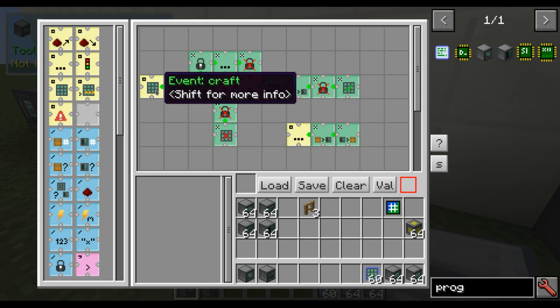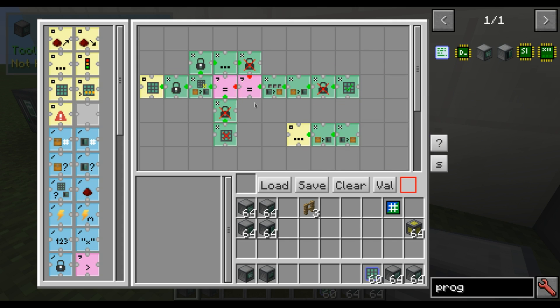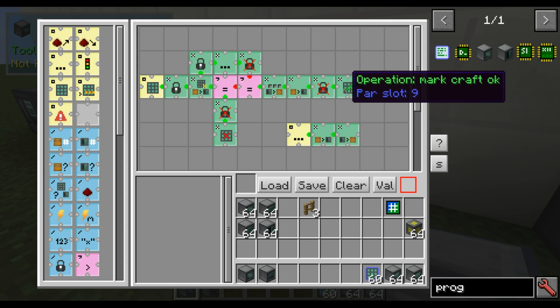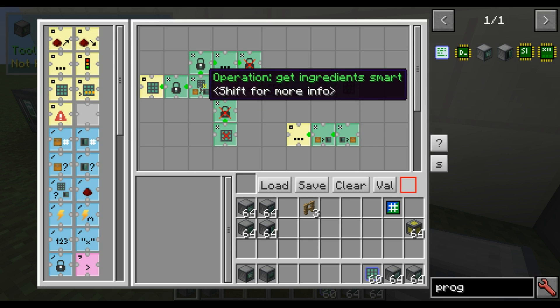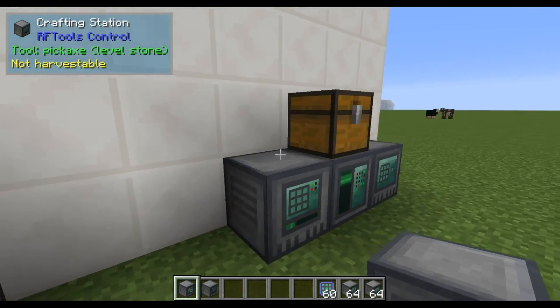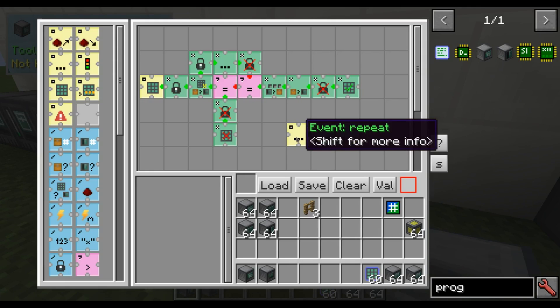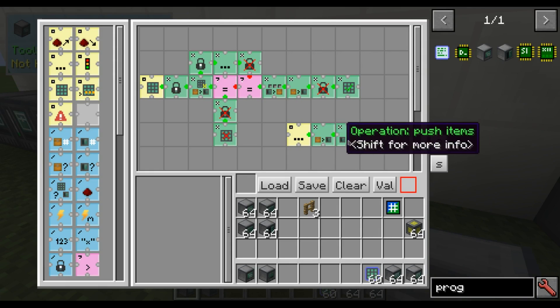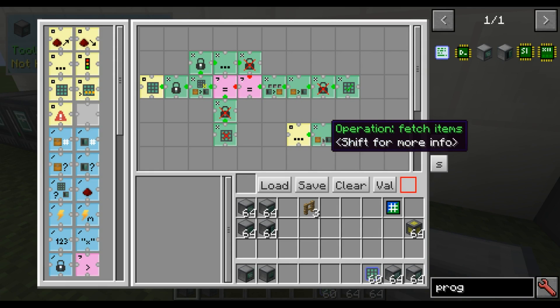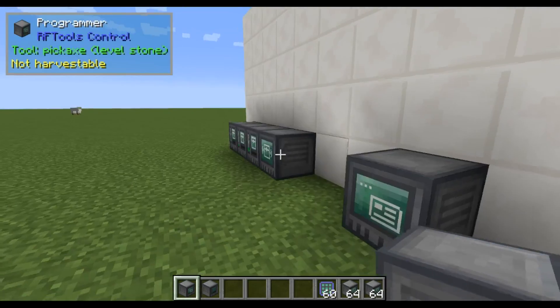Depending on whether this was a straight request from the crafting station, this will cause the end result to go back to that crafting station. But if the craft result was triggered by this recursive craft, then it will go to the intermediate chest. And this small program will continuously run every 10 ticks to get items out of this and put it back in storage.